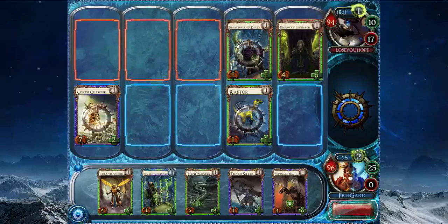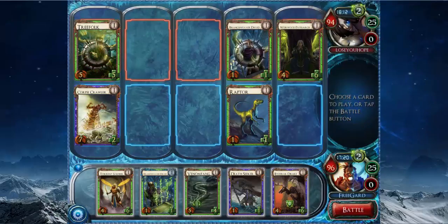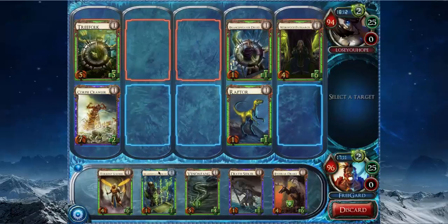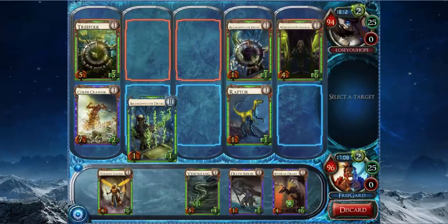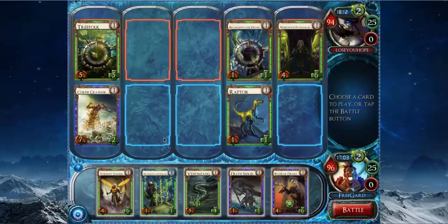He plays his own Branch Weaver, which kills a Corpse Scrawler — that's fine. Now what I can do is play Torrent Soldier maybe. I definitely want to play Branch Weaver this turn, so maybe I can play Branch Weaver here, then play the Torrent Soldier in this side lane. I need to be able to block this Razor Tooth Stalker. If this Raptor and this Branch Weaver trades, I'm not really going to deal with the Patriarch this turn because it's whatever. If he plays a level 2 Razor Tooth Stalker, I do need to deal with that though — I don't remember how big it is, but it's really big.